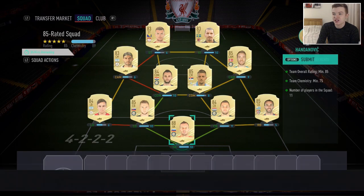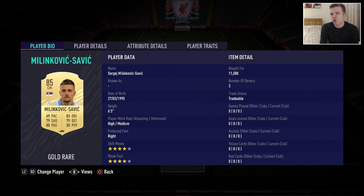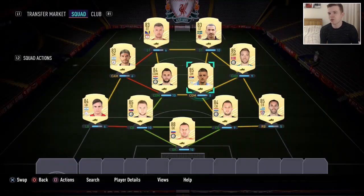Everything there I had to buy except — actually yeah, everything I did have to buy because Handanovic I already had from a different squad. I think Skrinyar I already had as well, so I didn't have to buy him. Pretty much other than that I bought all the players — like 33k total running through them all. 10k, 5.4, 5.1, 11k. Brozovic was first owner, 11k for Ericsson, Banega was first owner as well. A couple of first owners in there — I just didn't notice because they're so cheap. So we're going to submit that one — premium gold pack, not too bad.